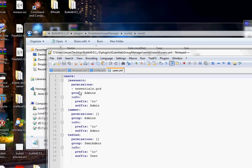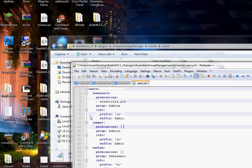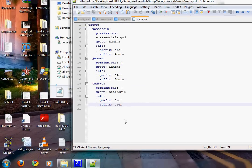You'll see users, then the username, then the group or permissions they're in, info, prefix, and suffix. I'm going to show you how to create a new user. Press enter at the end of the last entry and backspace all the way until you're flush with that line. Then press space two times — don't use tab because tab will break the file. Type in a username and put a colon at the end.